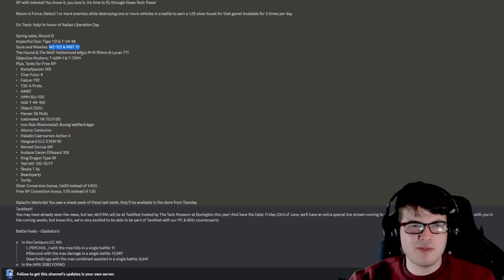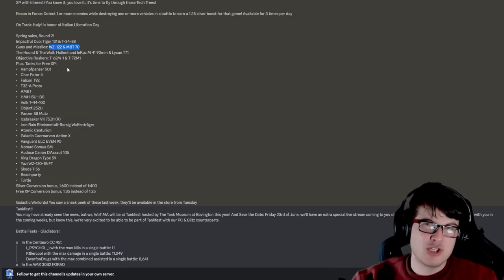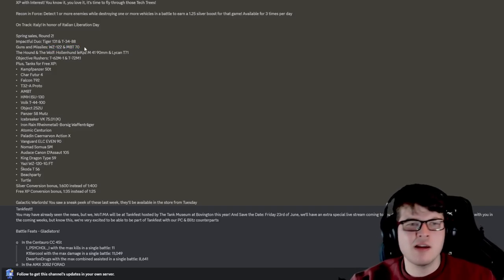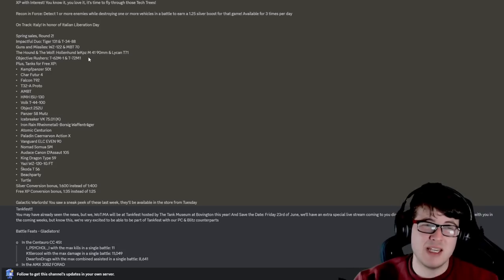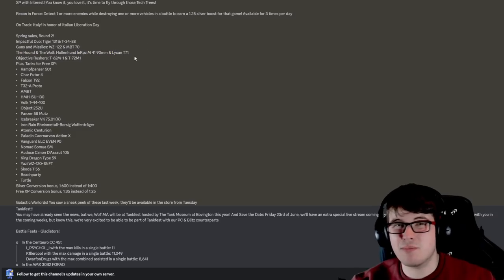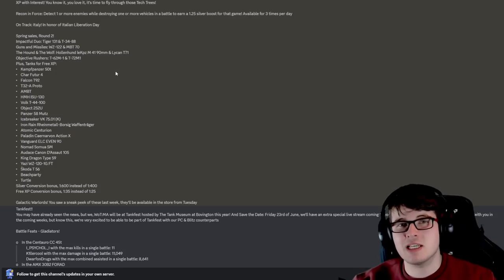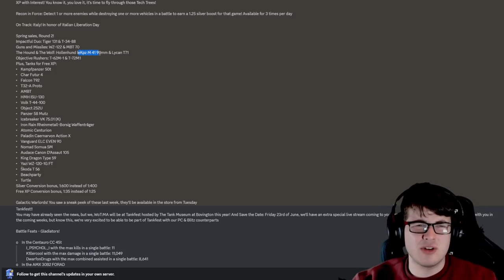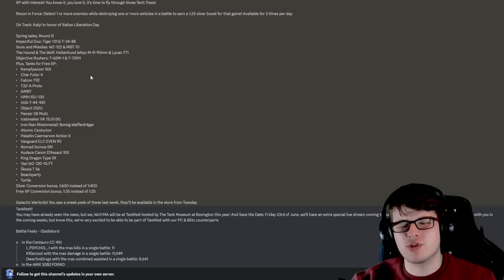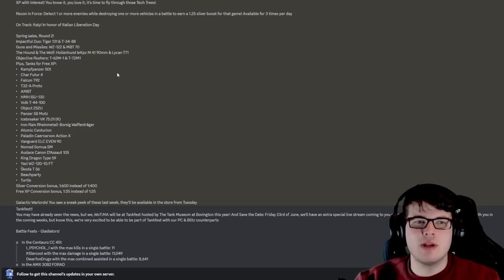Then there's Guns and Missiles — the WZ-122 and the MBT-70. Both of these tanks are kind of meh; they're not really overpowered in Cold War. The WZ-122 is more of my favorite of the two; the MBT-70 is a bit lackluster. If you're interested and haven't got them, they're an option. Then there's the Hound and the Wolf — the Hollandhund and the Lycan T71. Both are probably showing their age. The Lycan used to be very powerful as a tier 7 light tank but probably not so much now, and the Hollandhund is more of a medium-light tank hybrid.